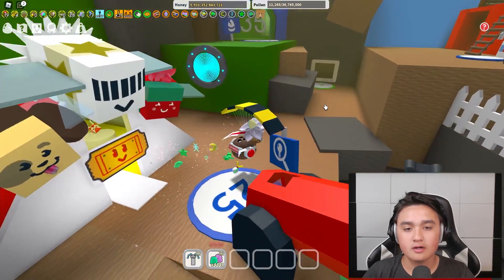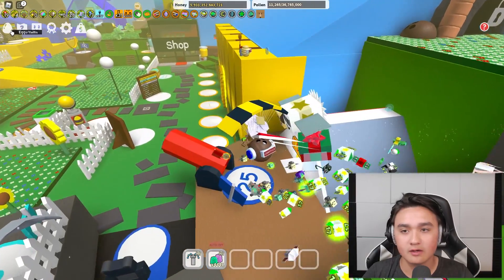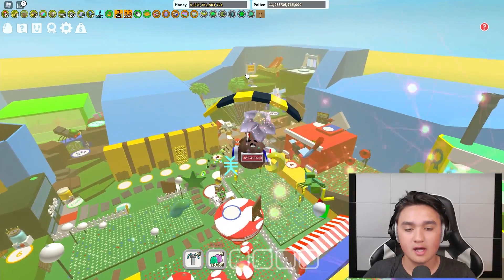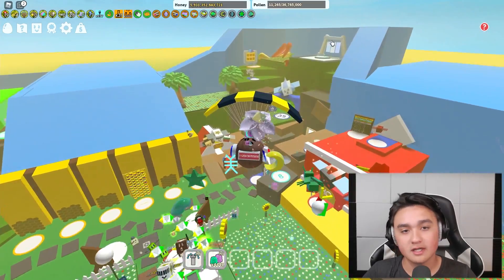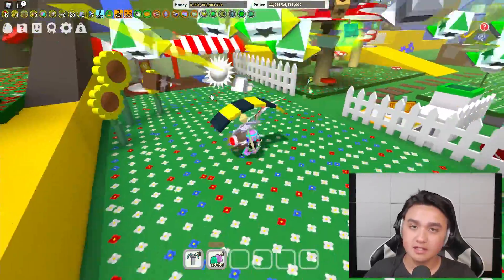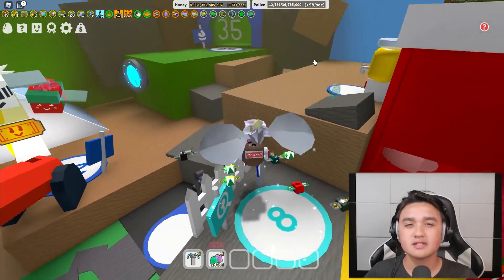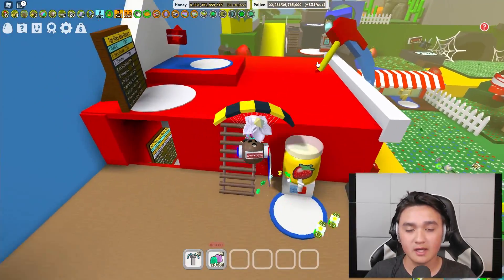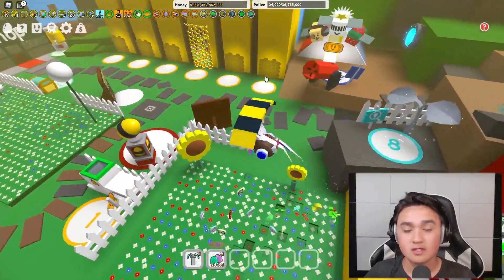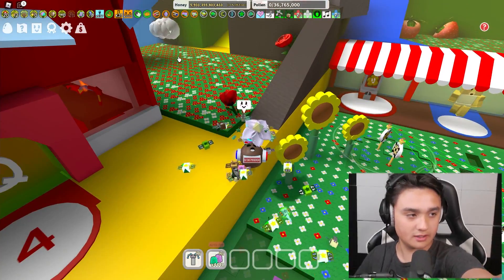Starting with the first one on my list: sunflower seeds. I prioritize sunflower seeds. The first thing you're going to want to try is using sprouts — not in the pepper patch. I highly suggest doing sprouts in the sunflower field because you can break them easier and they give you slightly more, if not the same amount, of sunflower seeds.